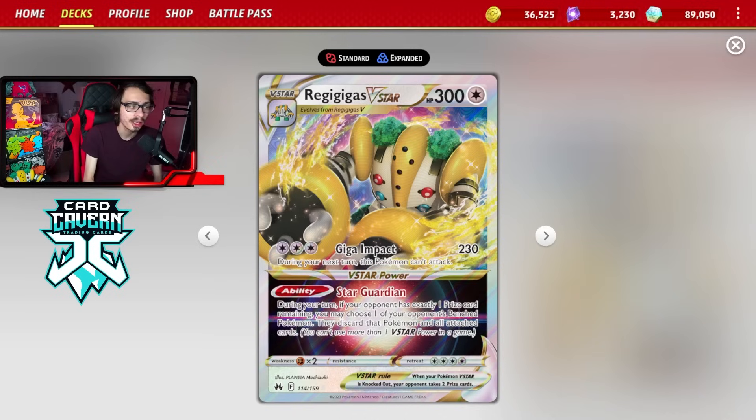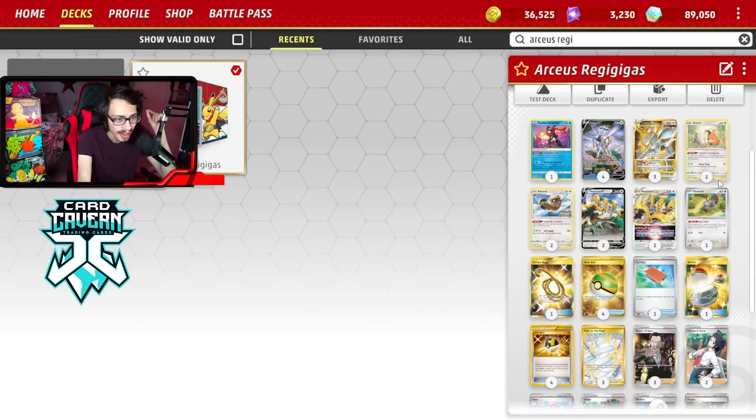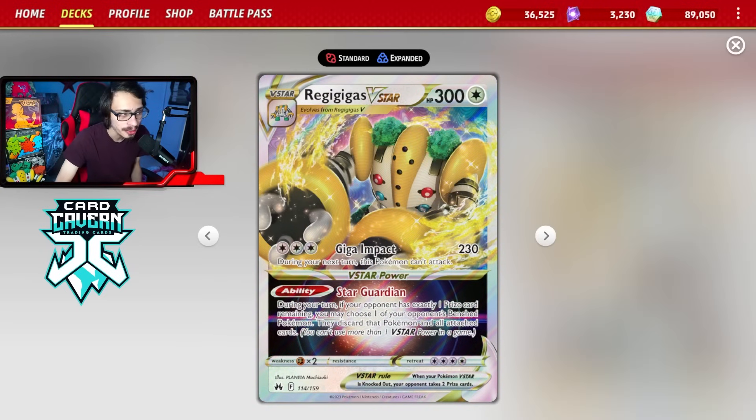I did play it in a Wiggly Tough deck not too long ago, but by itself as one of the main attackers, I haven't done that in a while. We are finally going to do it again with its attack Giga Impact that does 230 damage, and then during your next turn this Pokemon cannot attack. We can offset that with the power of Charon's Care and Jet Energy, which allows us to use it as a pivot for the attack. It is a very tanky Pokemon — 300 HP does help a lot against Giratina V-Star, which a lot of the time is only doing 280 damage. With a V-Guard Energy on Gigas, it effectively has like 330 HP, making it even harder to knock out.